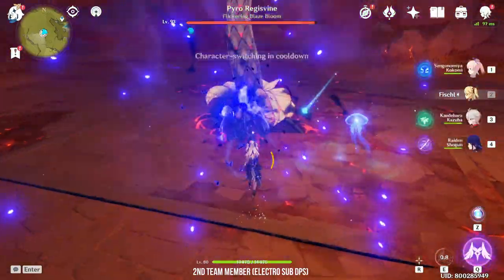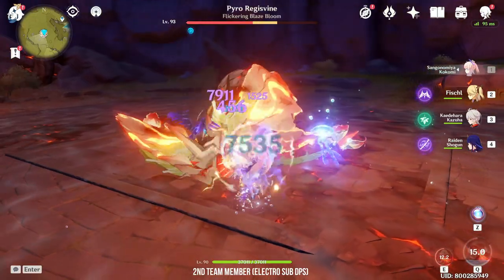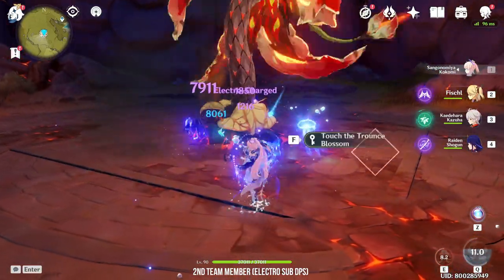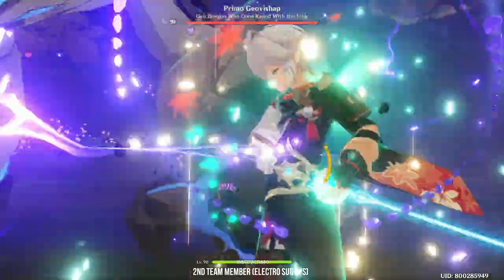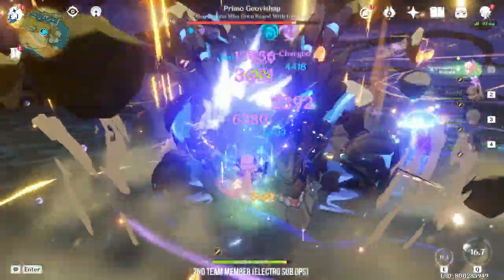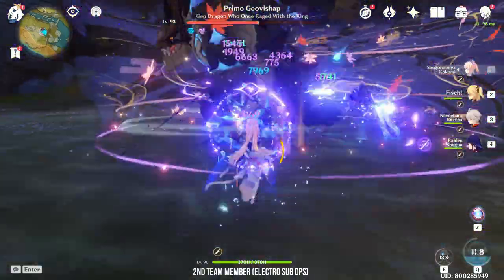This gets even better if you have Constellation 6 — your team's DPS just goes nuts with damage numbers flying all over the screen. Beidou is also very good, however she will have Energy Recharge issues if you are running her as the only Electro team member. As for Raiden, her off-field DPS is the lowest of the three, but she is perfect when Kokomi's Elemental Burst is on cooldown — both of them practically just take turns using their Elemental Bursts.